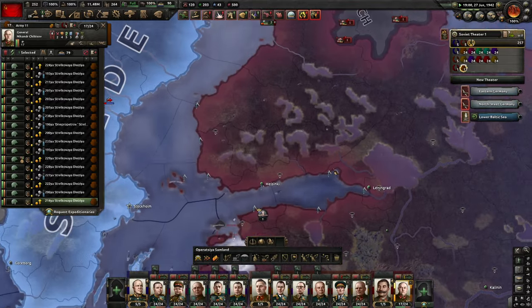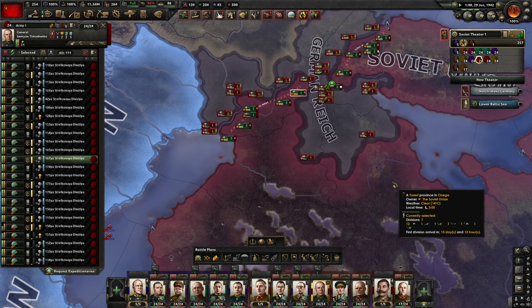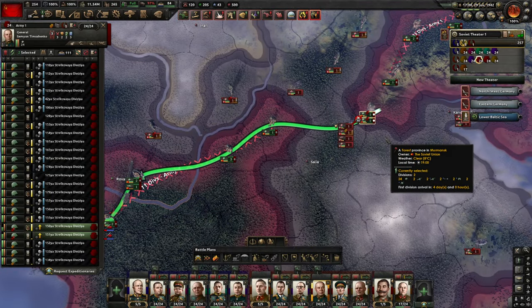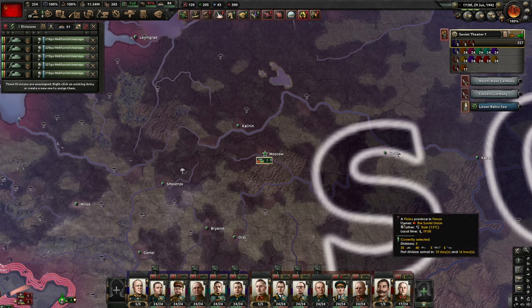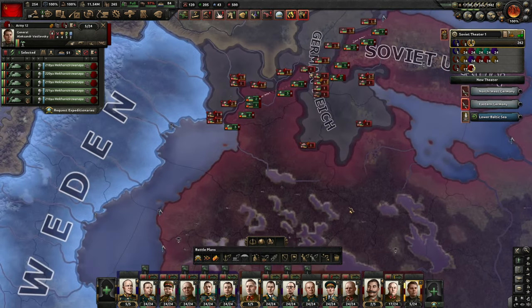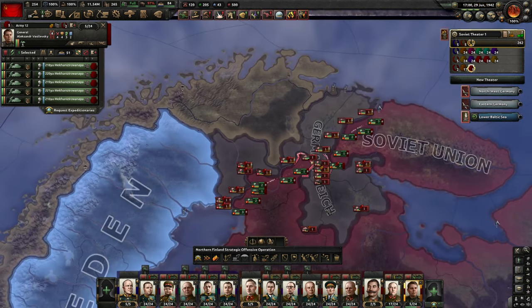I could lower my line here or just try something different. I have some tanks and I'm going to use them in Norway. Vasilevsky is perfect for the role, and what I'm going to do is put Vasilevsky here. I cut, then I kill them later.